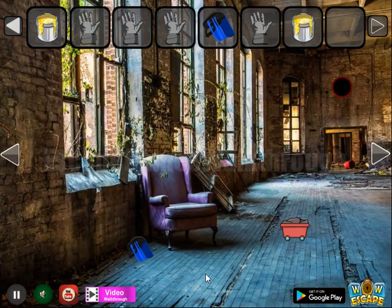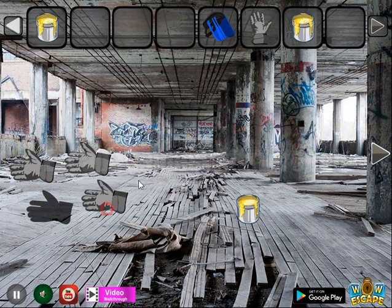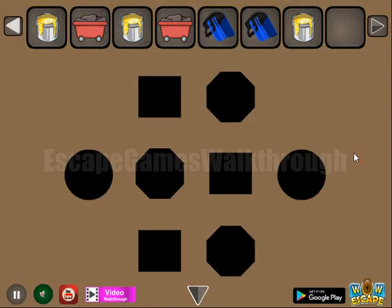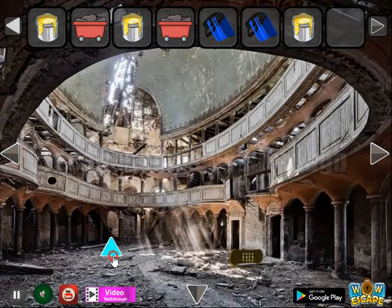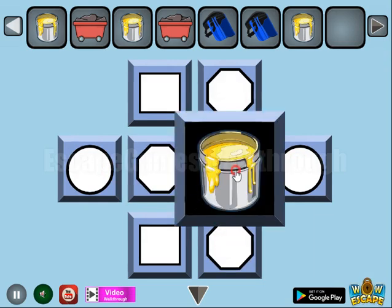And another can of paint we have got. Then going here to leave these gloves — one, one, two — and mask. Going here we can find a hint of shapes: circles, squares, and octagons. So let's repeat them right here in this place. Circle. And we've got one more pair.